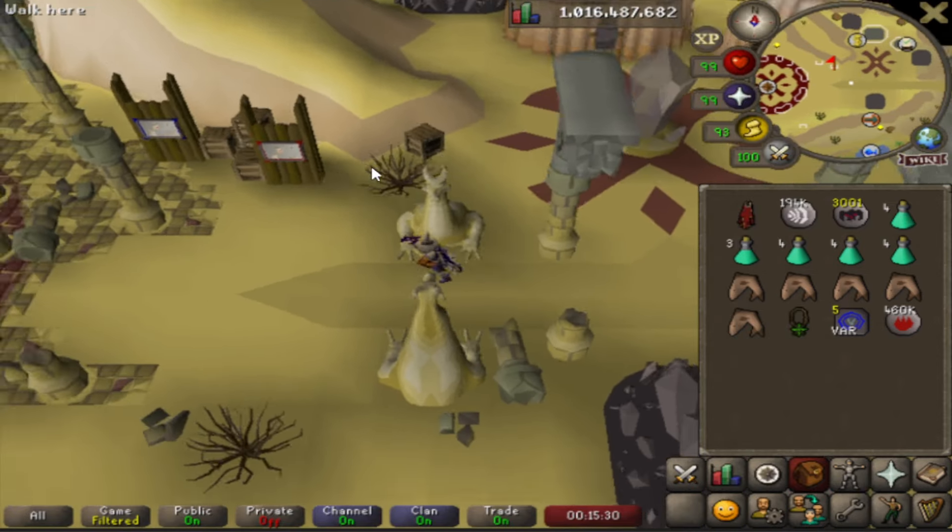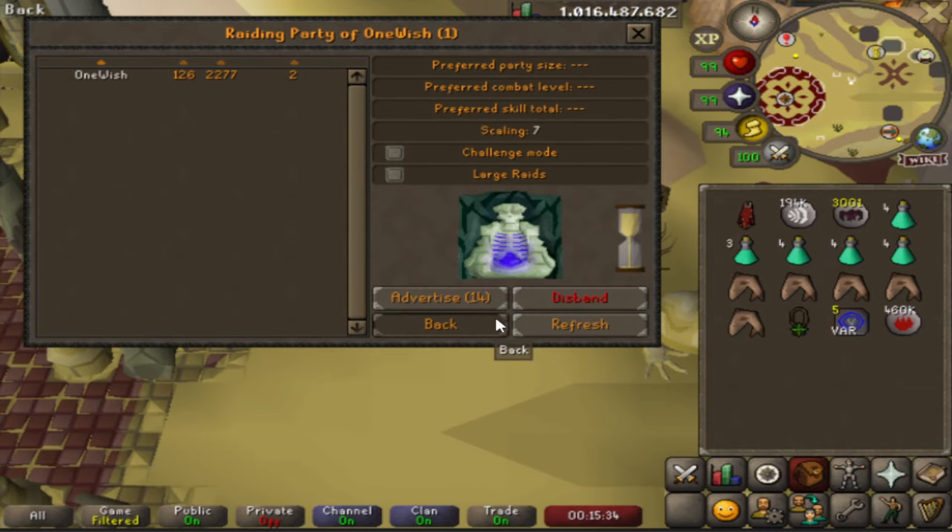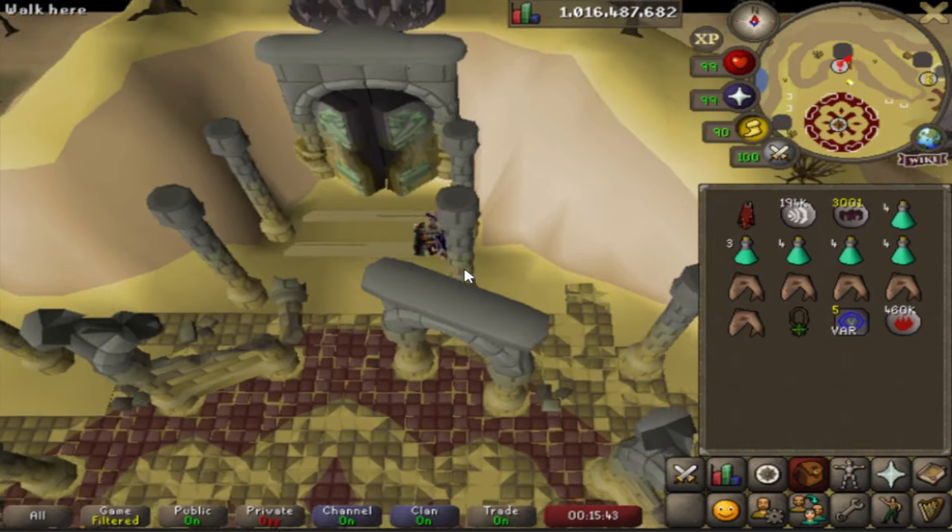From the bank, head slightly west until you see the recruiting boards. Click on one of them and select 'Make Party', then go west again until you see some giant doors and click Enter.